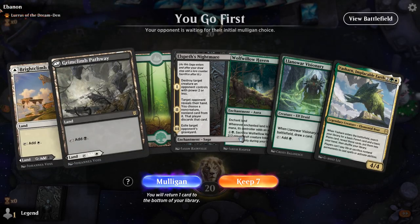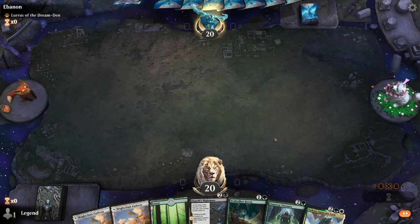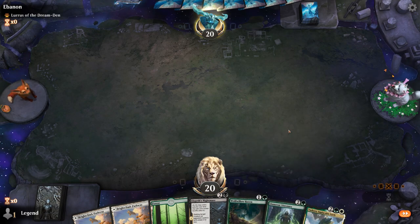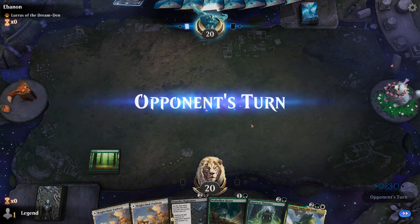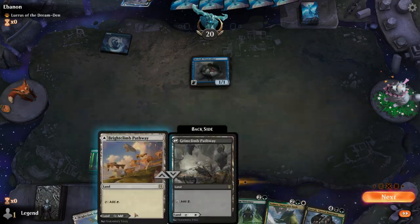We're on the play facing a Lurrus of the Dream Den deck. Opponent might be on Rogues, in which case Nightmare is an excellent card to have. Got good mana and a bit of ramp. Turn 1 Merfolk Windrobber — Rogues confirmed.